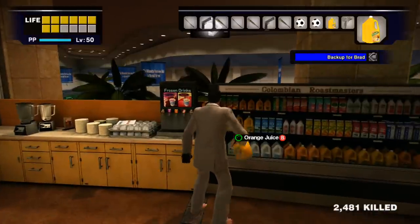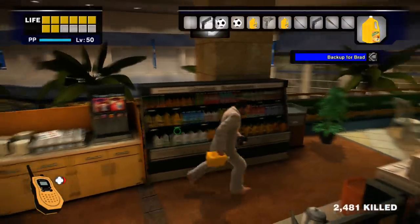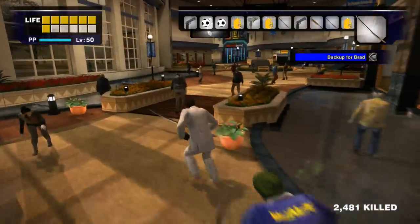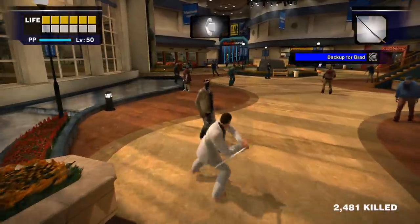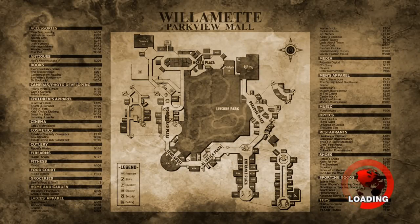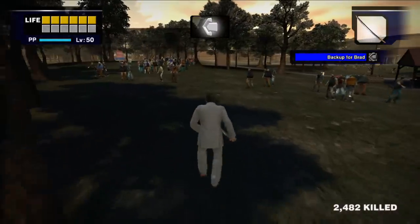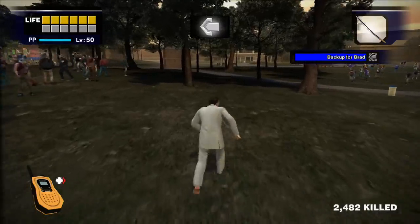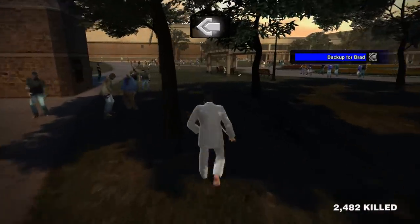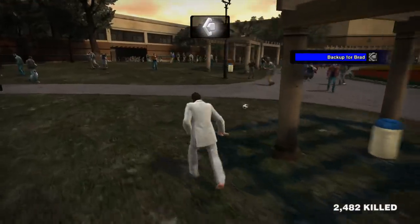Let's just grab a couple of orange juices. Let's get rid of these baseball bats — we don't need those. We're going to head out to the green area in the middle of the mall, and then about halfway between the entrance to the food court and the north plaza is an entrance into the parking area — you can see it just over there.